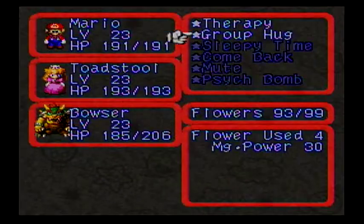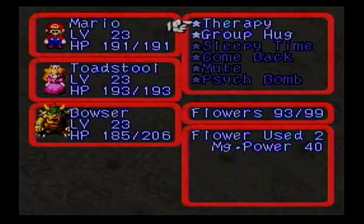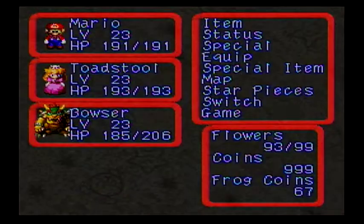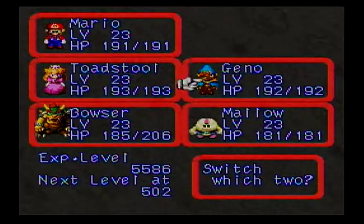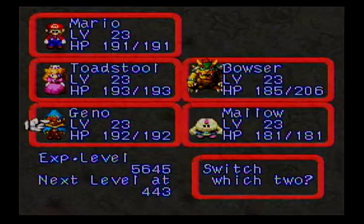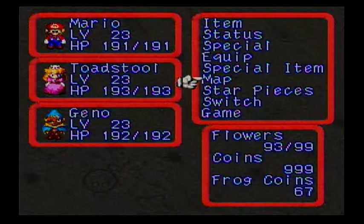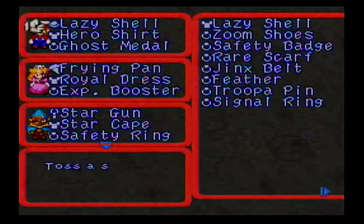Anyway, time for the upcoming boss. I actually don't even want Bowser. Up here, you're actually going to fight two bosses. And for a little trick, have Geno in your party — you can have anyone else that you want, but make sure to have Geno.